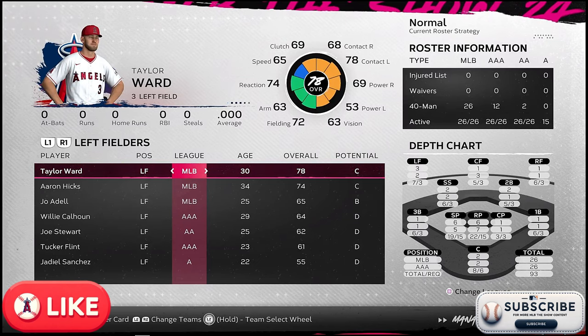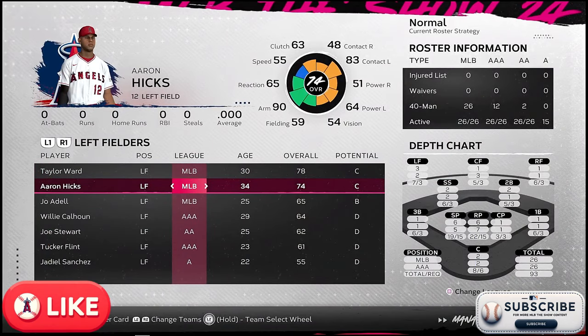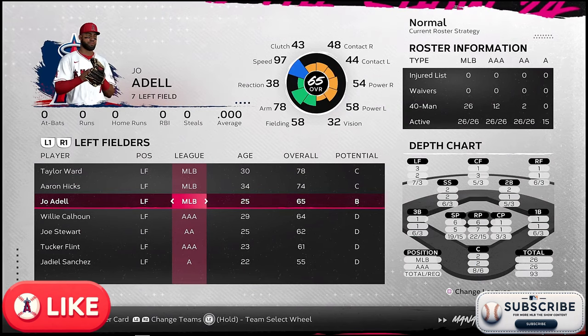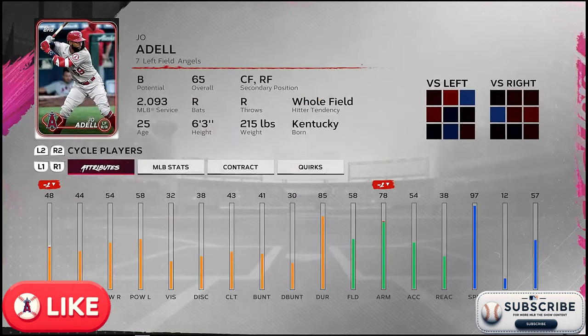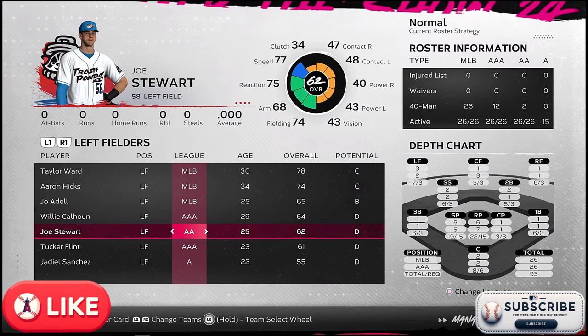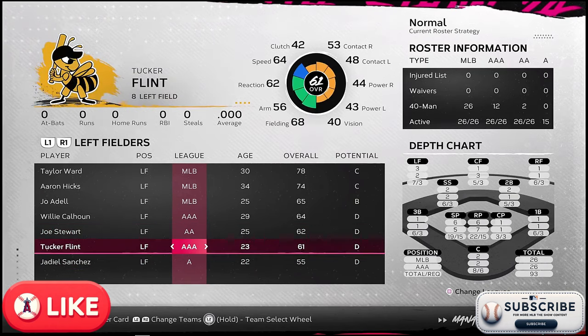In left field, Taylor Ward — I'm a big fan of this guy, he was consistent in the last series and he can play all over the place. I can move Taylor Ward to third base, Drury to second, and keep Ringifo at shortstop if needed — there's a lot of versatility there. Aaron Hicks is older but looks like a decent hitter. Joe Adell — I hope he figures it out. He's got B potential and can play center and right field. Willie Calhoun I don't know much about. Joe Stewart is 25, Tucker Flint is 23, and Jadiel Sanchez are guys I'll pay attention to as potential move-up candidates.